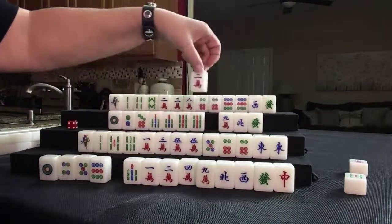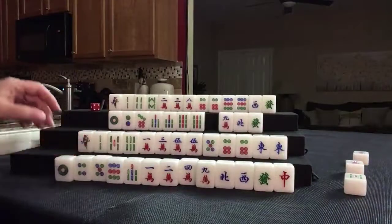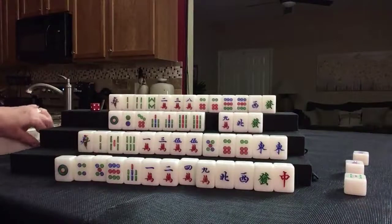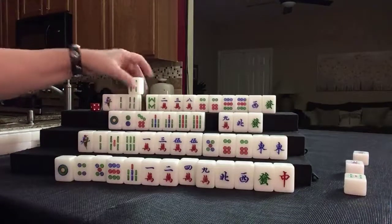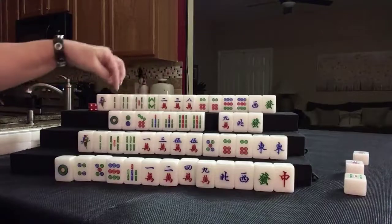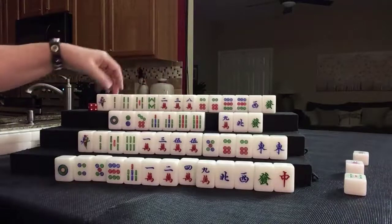Let's discard 2 crack. We'll draw — 5 bam. 2, 5, 8. Oh, 2, 5, 8. 1, 4, 7. We don't have 1, 4, 7 here.